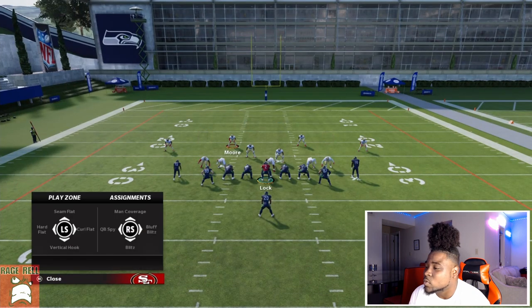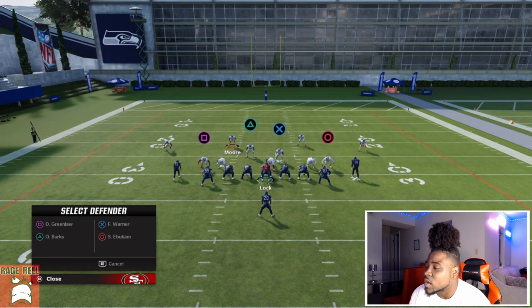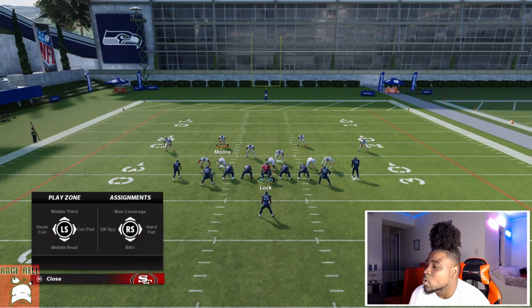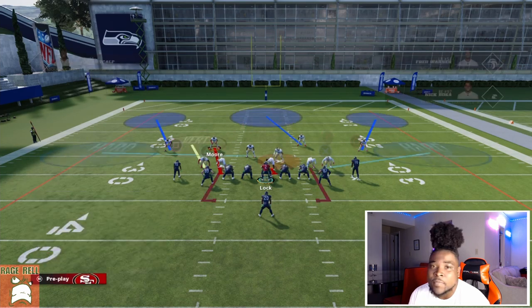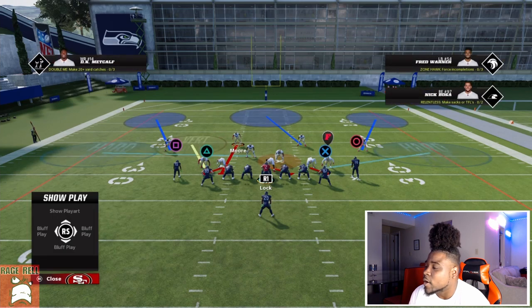From there there's a lot of different coverage options. I may shade down to help with hard flats, or take a linebacker and put him in a vertical hook, put the middle linebacker in a purple or hard flat, and spy the other linebacker. This is another setup I like — and if I spy the linebacker, I like to crash my line.